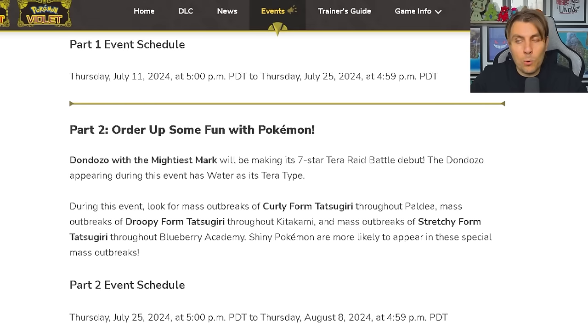Shiny Pokémon are more likely to appear in these special outbreaks, and this is running from Thursday the 25th of July all the way up until the 8th of August — a continuous period of time. It's not going to start over this weekend and then finish. It'll be running right up until the 8th of August, just before those Pokémon World Championships kick off the following week.